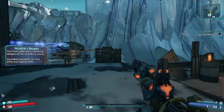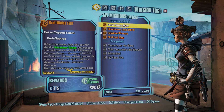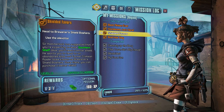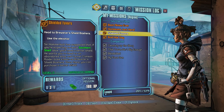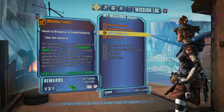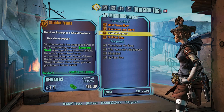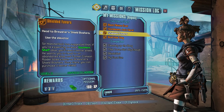We have to use the elevator — Shield of Favors. Sir Hammerlock has suggested that if you're expecting to leave Southern Shelf alive, you'll need a better shield. He wants you to head to an abandoned shop in a former Crimson Raider base known as Brewster's Shield Bachelors. Once you're there, you can purchase a better shield. Difficulty Normal, Level 3, Optional Mission. If we complete it, we get a skin and 31 bucks and 160 XP.